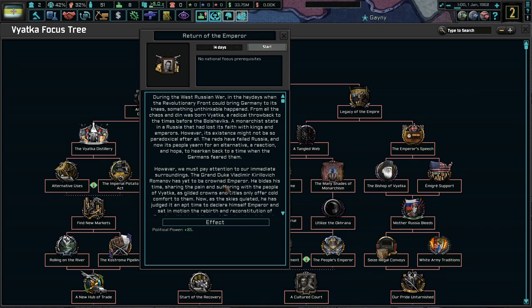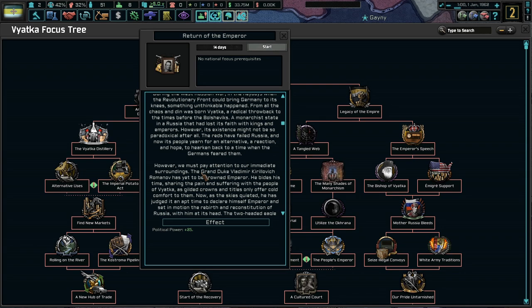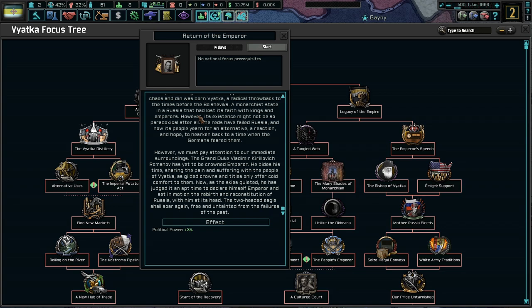A focus: Return of the Emperor. During the West Russian War, in the heydays when the Revolutionary Front could bring Germany to its knees, something unthinkable happened — from all the chaos was born Vyatka, a radical throwback to times before the Bolsheviks, a monarchist state in Russia that had lost its faith with kings and emperors. The Reds have failed Russia, and now its people yearn for an alternative, a reaction, a hope, to hearken back to a time when the Germans feared them. The Grand Duke Vladimir Kirilovich Romanov has yet to be crowned emperor — he bides his time. Now as the skies quieted, he has judged it an apt time to declare himself emperor and set in motion the rebirth and reconstitution of Russia, with him at its head. The two-headed eagle shall soar again.